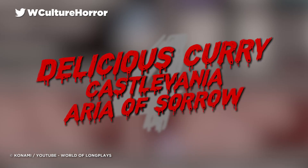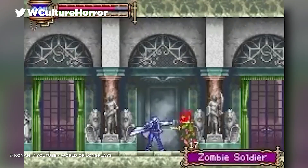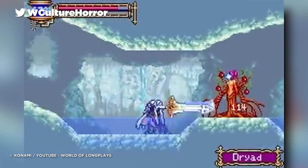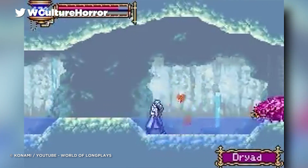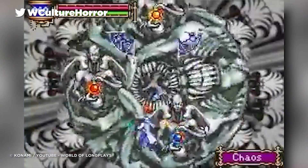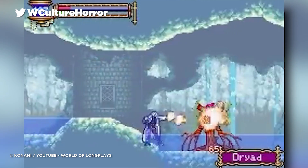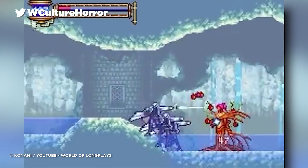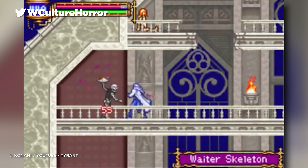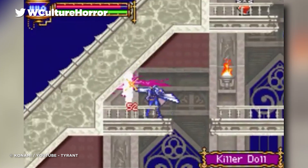Number 4: Delicious Curry – Castlevania: Aria of Sorrow. When you think of Castlevania, your mind probably conjures up images of Dracula, whips, holy water, and quite possibly some tasty wall chicken. And it's this last feature that actually has a big connection to this next weapon, for in Castlevania: Aria of Sorrow, you can wield the mighty and spicy fury of a delicious curry. The skeleton waiters in this game throw this deadly dish down at Soma's feet, causing damage if you accidentally step on it.